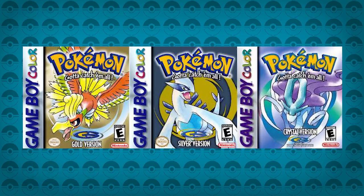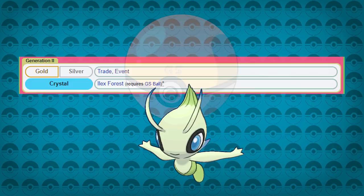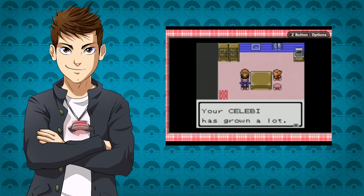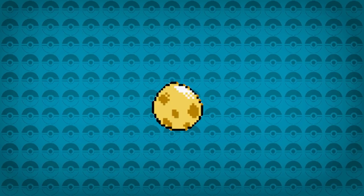In the generation 2 games, the only way of getting a Celebi was to either obtain one through an event distribution for Gold and Silver during the early 2000s, or by getting the GS Ball in Pokémon Crystal — which on the original Game Boy Color was an event item that was only in Japan. Due to this, we had to resort to cheating to get Celebi, which is possible through a series of glitches and complicated steps.